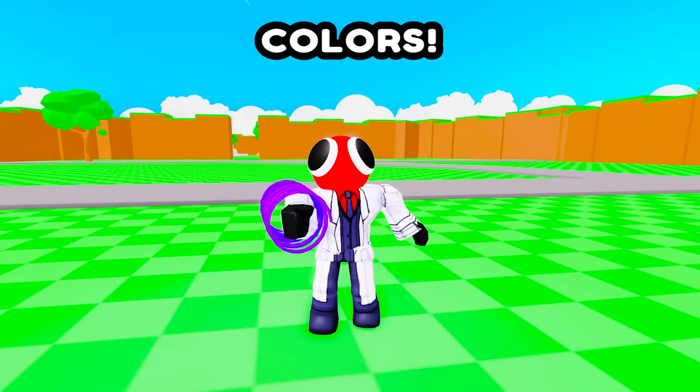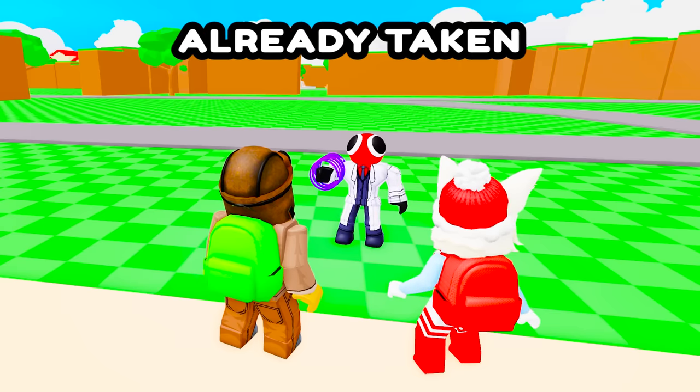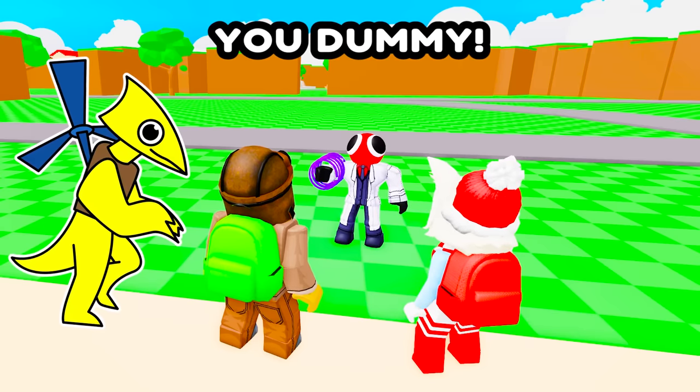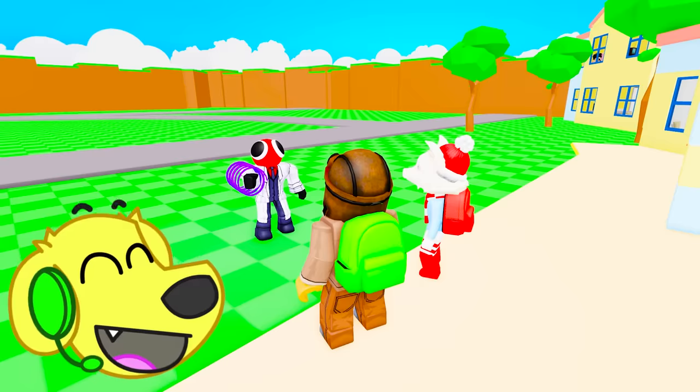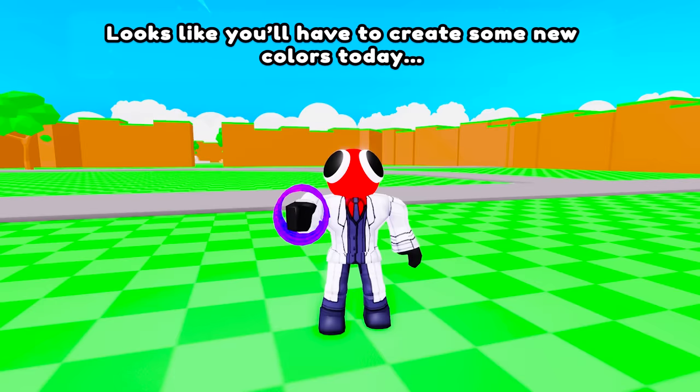Then choose your colors! I choose white! And I choose yellow! Yellow is already taken! By who? By yellow, you dummy! Aw man! Then I choose blue! No wait, cyan! No wait... Looks like you'll have to create some new colors today!